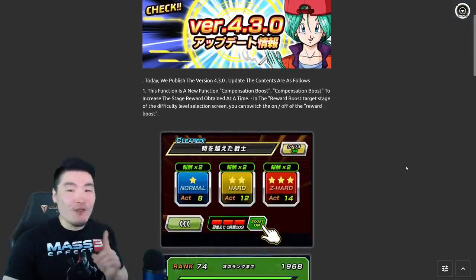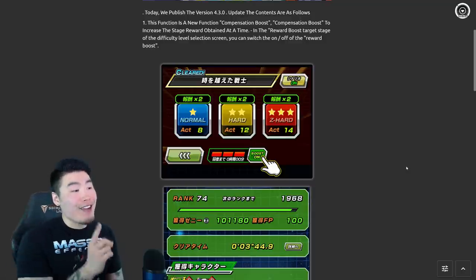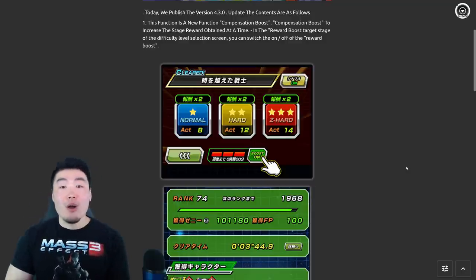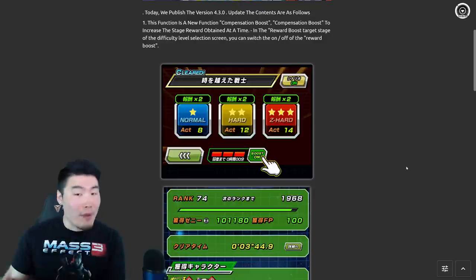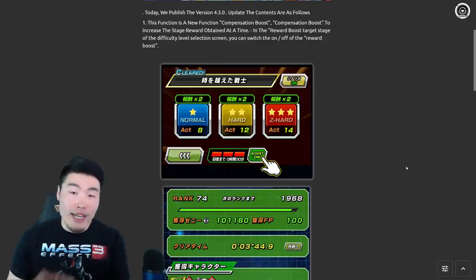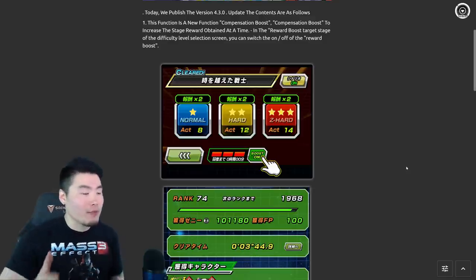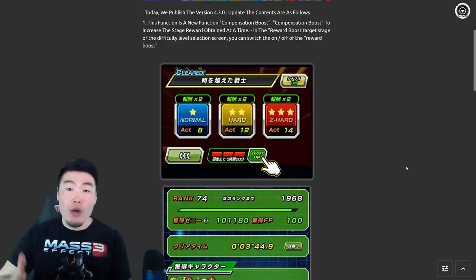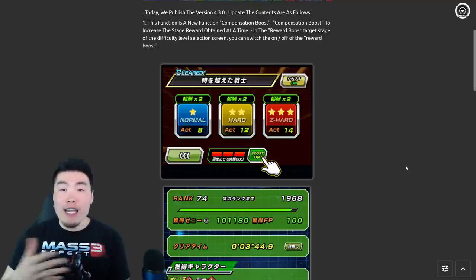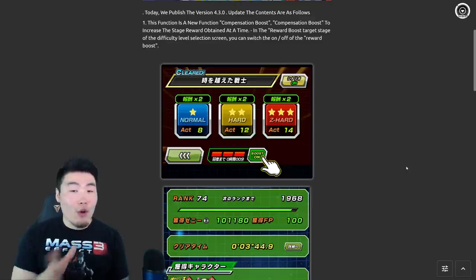At number one, the first new feature — and in my opinion the most important one — is definitely the compensation boost or reward boost system. This essentially allows us to hit a button to double the stamina cost of whatever story event or Dokkan event we're running, but also double the amount of rewards we get for that run as well. For example, if you're running a Dokkan event trying to get Dokkan Awakening Medals, this system will give you twice the medals. Same thing for character drops — double the drops for twice the stamina. For farming purposes, this is an absolute godsend.